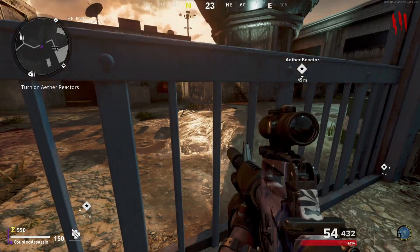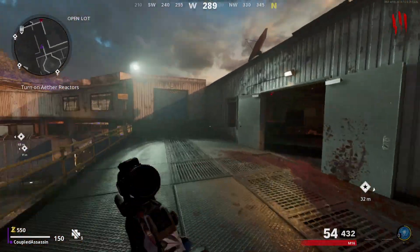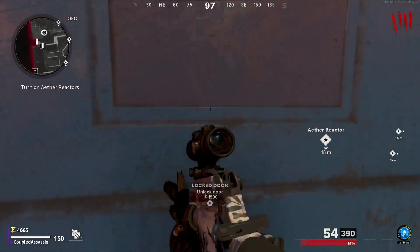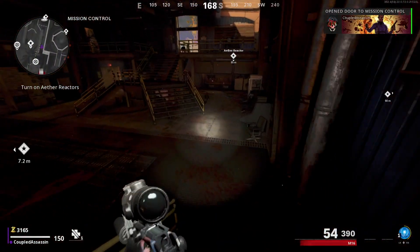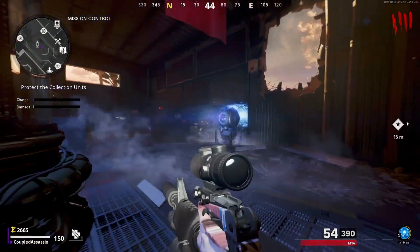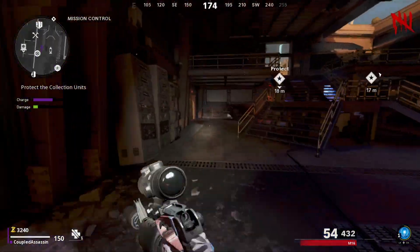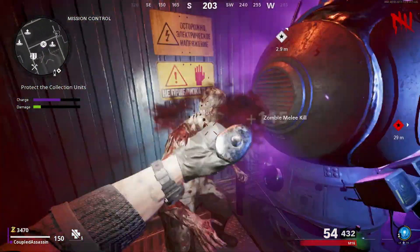Go through this door first — or you can do it in any order — then make your way up the stairs and through the door at the end. Go over to the ether reactor and press X on it. This will start a protect-type mode where there are little generators marked as points on the map. Your job is to protect them by killing the zombies, and as you kill them the reactor will rank up.